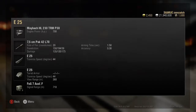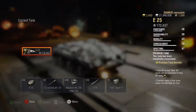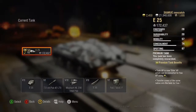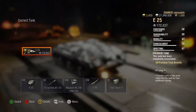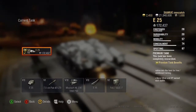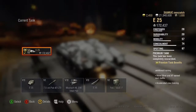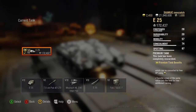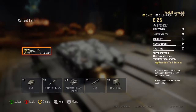For the modules: the E25 has no turret. It uses the tier 6 gun — the 7.5 centimeter PaK 42 L/70 — the tier 8 engine, the Maybach HL 230 TRM P30, the tier 7 tracks, the E25 variant, and the tier 6 radio, the FuG 7 SF.